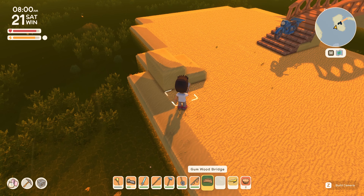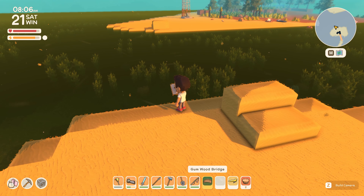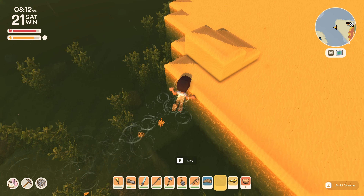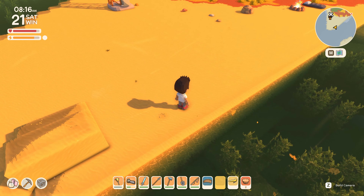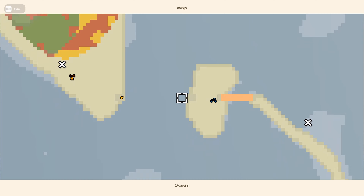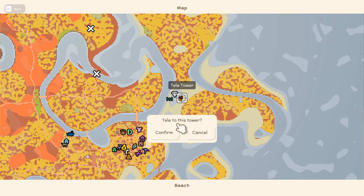It looks like I overestimated how long the bridge can go — it's pretty limited. So we're gonna have to extend something here. Maybe we're gonna have to extend this island a little bit more. Let's take a look at the map and see how it's looking. We're gonna have to make this island a little bigger, but we can't do that immediately because our soil printer charge is pretty much out. We'll have to head back and quickly recharge it.